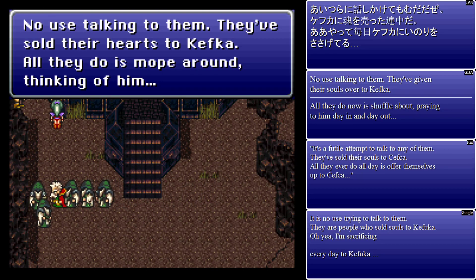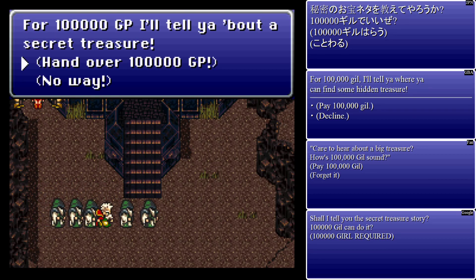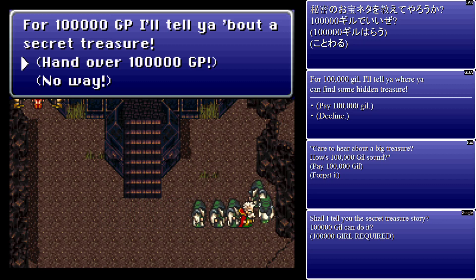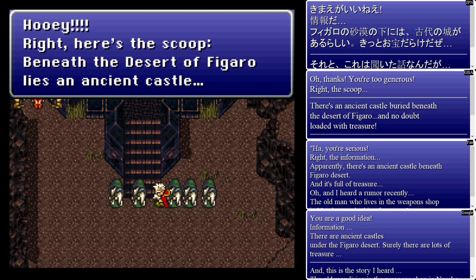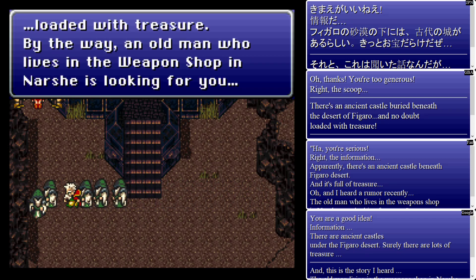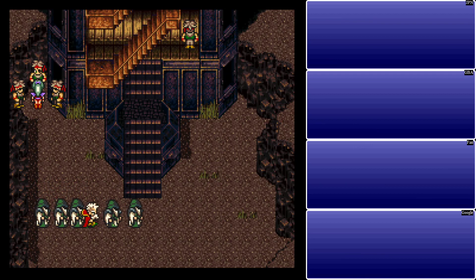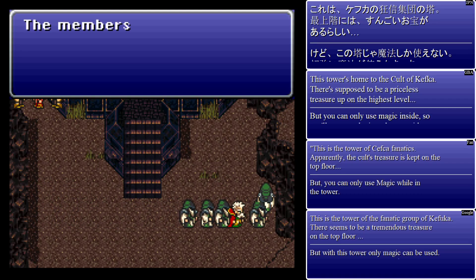Sold their hearts to Kefka — all they do is mope around thinking of him. A hundred thousand GP? I'll tell you about a secret treasure. Lucky for me, I have a save state that I can just make here and get it without having to pay. Here's the scoop: Beneath the desert of Figaro lies an ancient castle, loaded with treasure. The old man who lives in the weapon shop in Narsh is looking for you. Well, I've been to both of those places, so you basically gave me nothing. Good thing we can undo that — we're not going to give you any money.